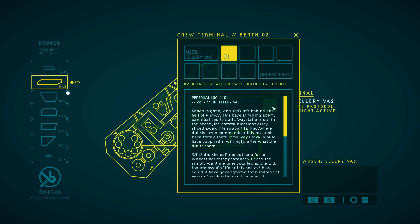Let's go talk to Evie. This is a personal log? Dr. Ellery Voss — so the year 2216. Mene is gone, and she's left behind one hell of a mess. This base is falling apart, cannibalized to build waystations out in the ocean. The communications array sliced away, life support failing. Where did she even commandeer this research base from? There's no way Baikal would have supplied it willingly after what she did to them. What did she call me out here for — to witness her disappearance? Or did she simply want me to encounter, as she did, the impossible life of this ocean? How could it have gone ignored for hundreds of years of exploration and conquest?